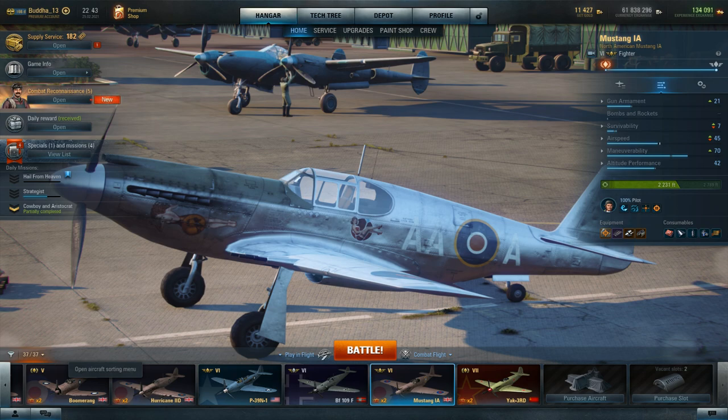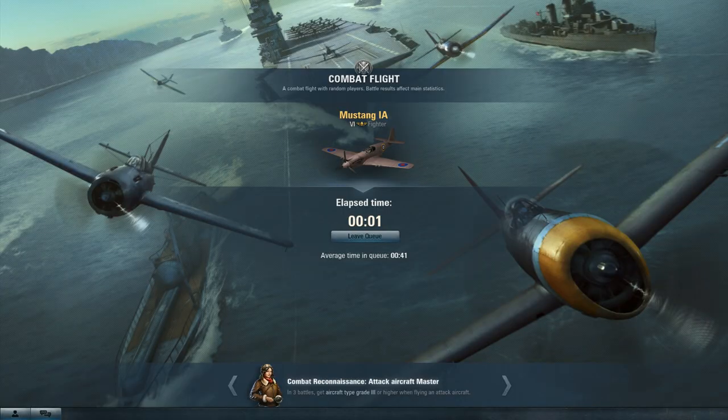Hi, this is George Chow. I'm going to fly a tier 6 level Mustang fighter. This one's actually a British version. It has no machine guns but only cannons. The American Mustangs have both machine guns and cannons, but this particular model, the British version, has only cannons, which is good firepower, however they overheat really fast.